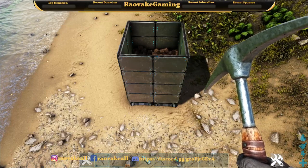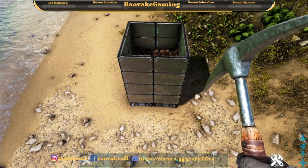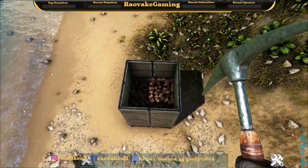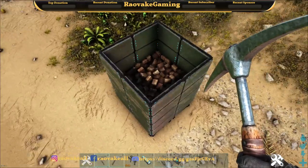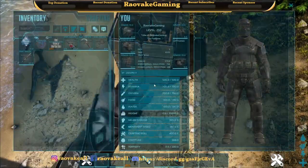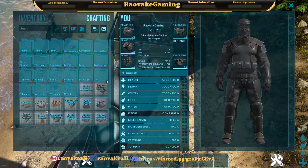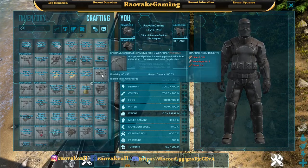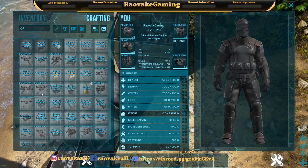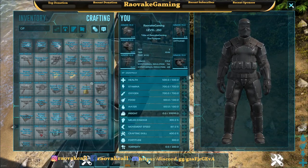Hey everyone, RovaGaming here doing another mod showcase for ARK. This one is called Overpowered Tools. It's for admins since it's mostly based off admin commands, though you can craft it with engrams. The tools include the OP metal pick, OP metal hatchet, OP pick, pike, whip, drill, and OP sickle.